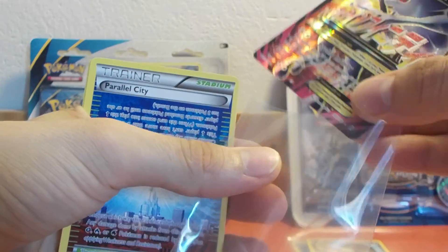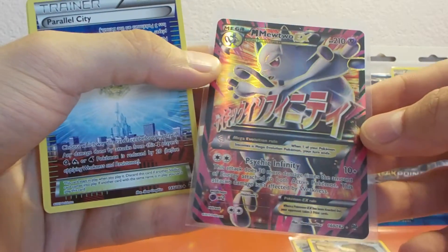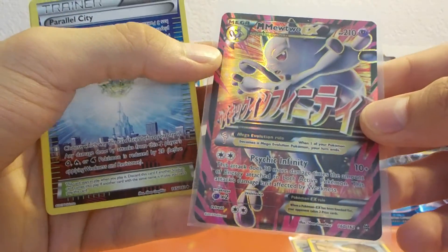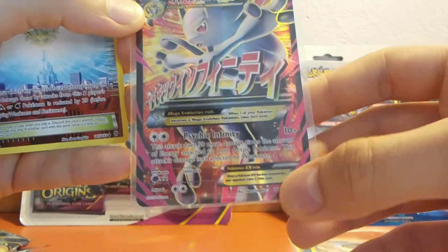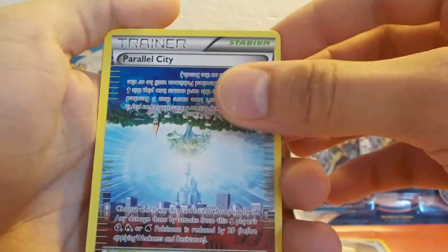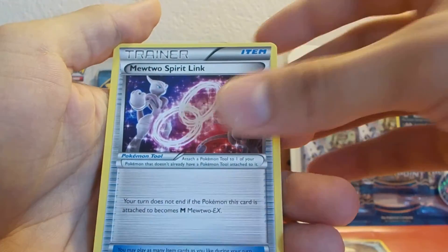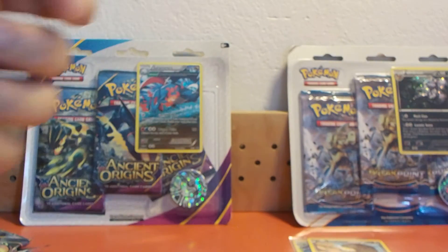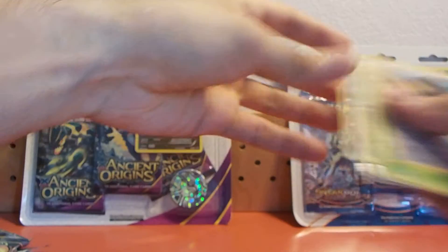This is one of the best cards of the Breakthrough set and it's also a full art card as you can see — it has the Pokémon pictured on all the card. I'm going to put it right here. Then we have a Parallel City, a Flareon, and a Mewtwo Spirit Link. So let's recap my good pulls from this blister.